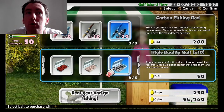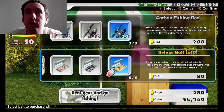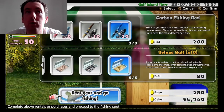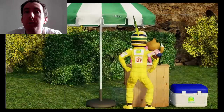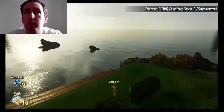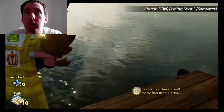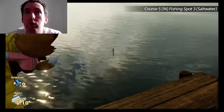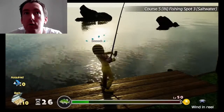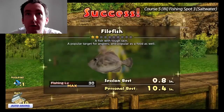To unlock the deluxe bait you need to have beat the versus character Kato twice. When you beat him the first time you unlock fishing, and the next time you beat him you unlock the deluxe bait. I'm not going to show me beating him in this video, but if you're looking for how to unlock fishing, I'll post a link below in the description or in the comment section if that's easier.